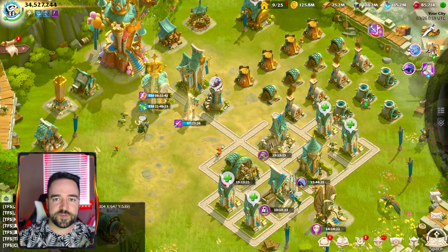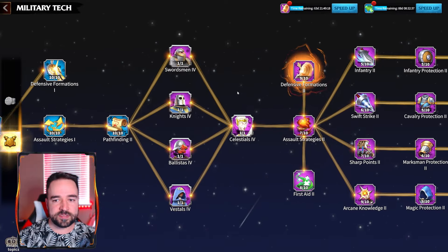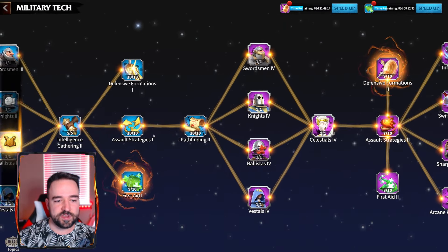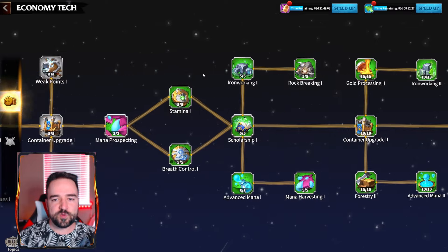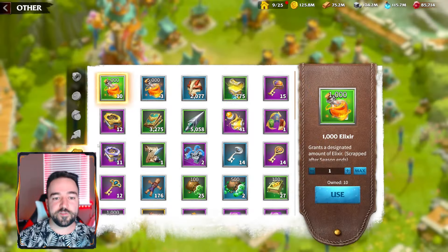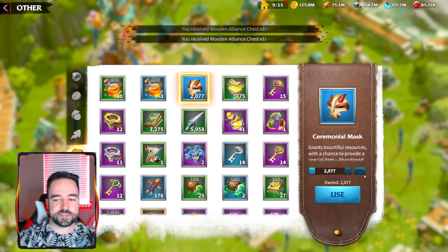I have a few buildings to finish as well as a little bit of research left. A lot of my stuff is still at level nine, so some are going to finish and then I'll have a couple more to push to T5, along with a few little research items. I think you have to finish the entire tree, so I will also quickly finish that one up. The first thing I'm going to do is use up all of these masks and stuff that I've been saving for quite a long time.